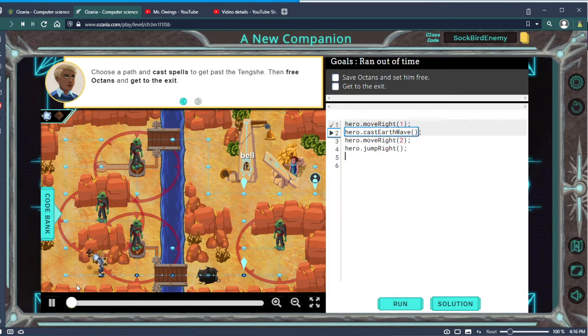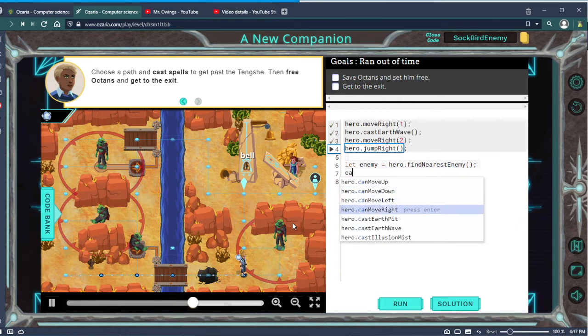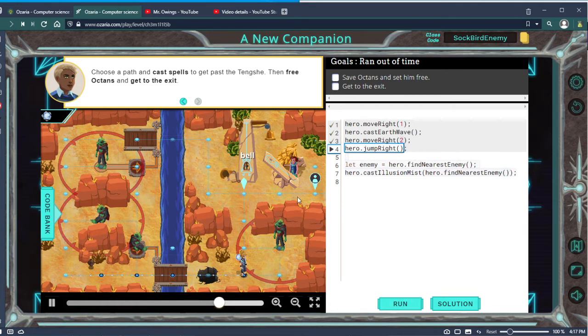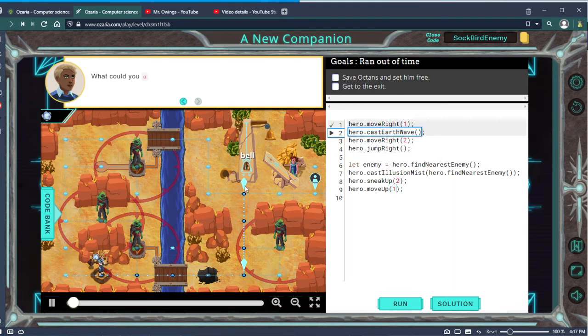Now that we've tested that, these moves get us to right here. We only have a mist totem left, so we need to use that and sneak up. Let's use hero dot findNearest enemy, then get distance to — actually we know he's close, he's stationary, so let's cast illusion mist on enemy. Then we sneak up two and move up one. Let's test it — we should see our line go all the way... and there's our sneak and our move.